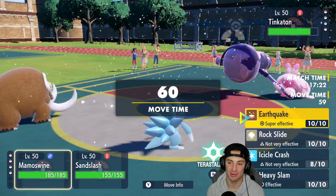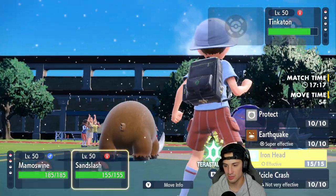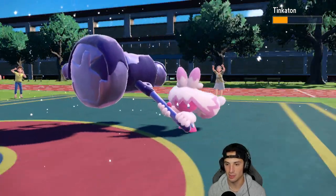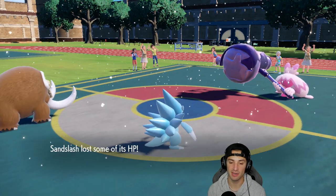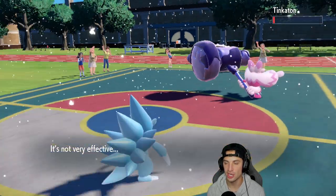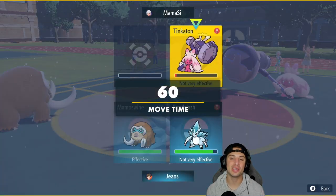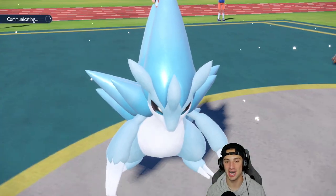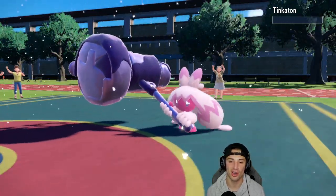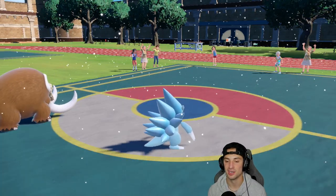We did lose Chandelure in this match, so I definitely want to use it better in the third and final match. From here I'm choosing Icicle Crash and Iron Head for Sandslash — STAB moves with flinch chances. We get the flinch, stick with Icicle Crash into Iron Head, and that's game set match. Quick little match — we're now one and one, and I'm hopping into the third match hoping to use Chandelure a bit more.